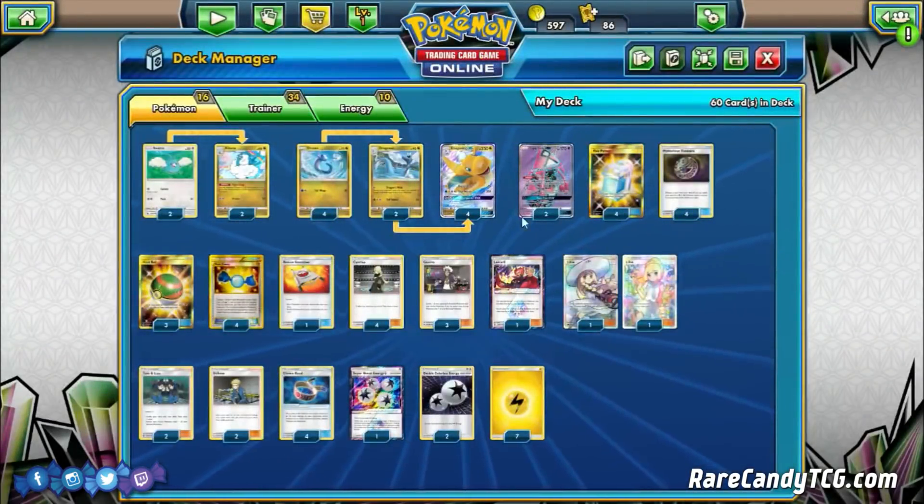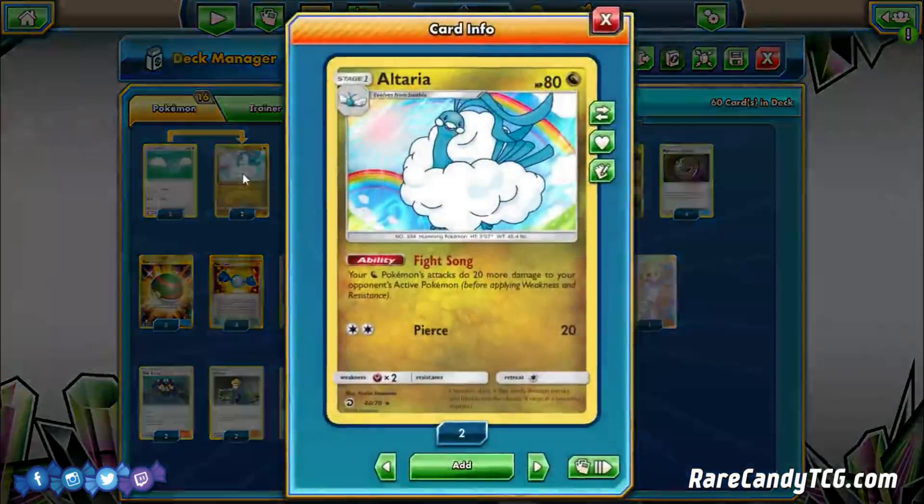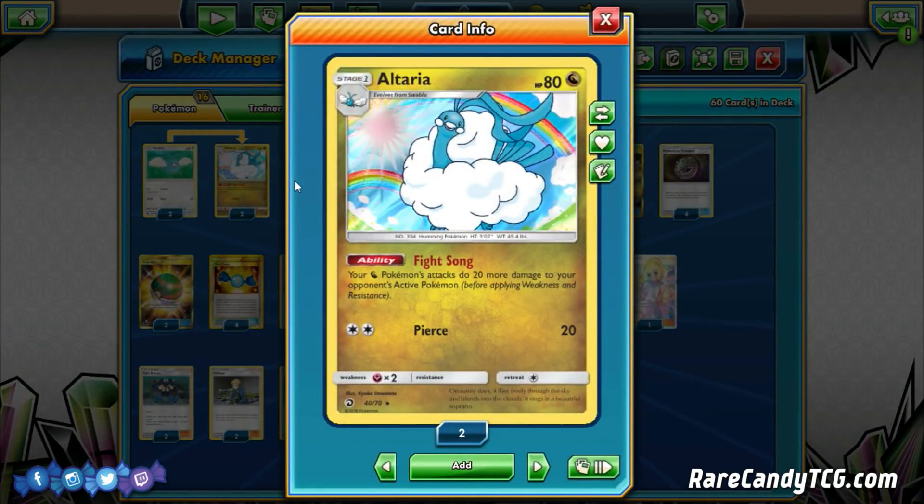We also have a 2-2 Altaria line — the new Altaria from Dragon Majesty with the Fight Song ability, which makes your Dragon Pokémon's attacks do 20 more damage to your opponent's active Pokémon. Running through the math with Dragon Claw: 70 base, 90 with one Altaria, and 120 with a Choice Band. That ensures we take two-hit knockouts on everything in the format outside of something like Metagross GX. Usually just one Altaria makes your math work out pretty well.